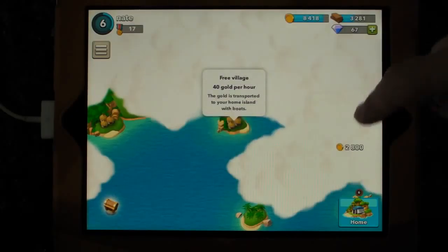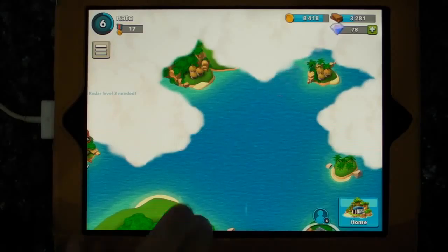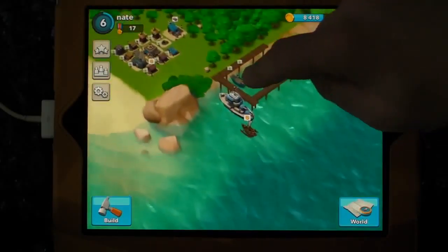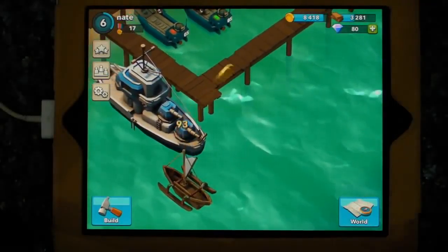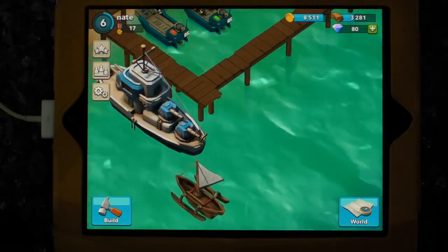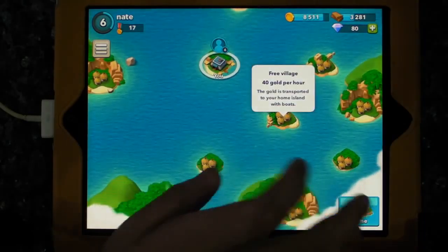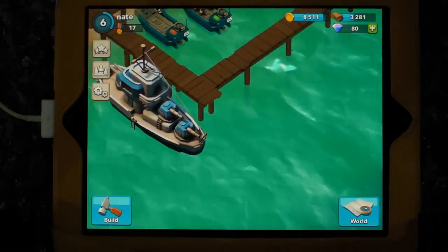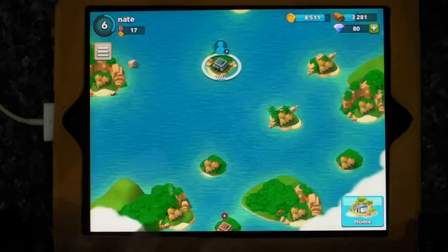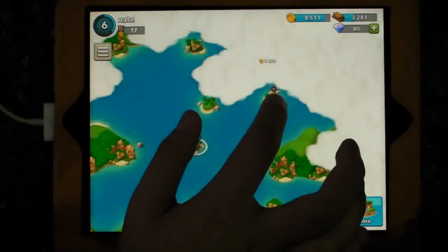That 40 gold per hour arrives in the form of a little boat - like that thing there. So that's how it works. The more you save, the more your income grows. Should we open up another part of the world and see what there is? Click on world and then just select one of the ones that have gold and numbers next to them.